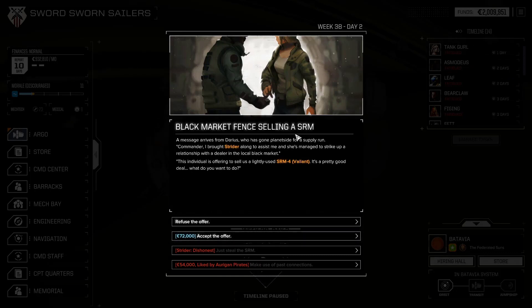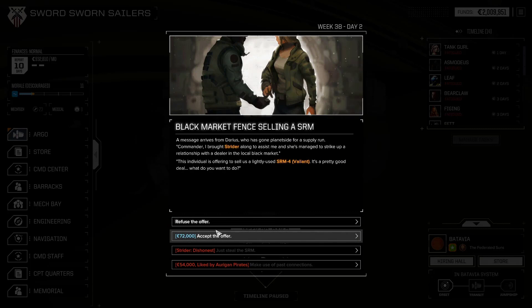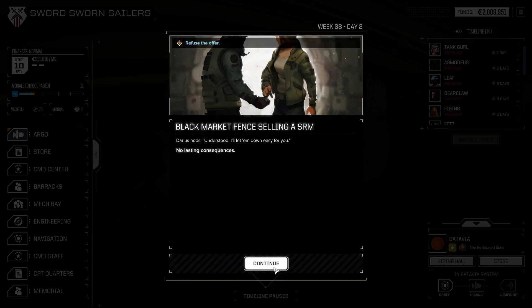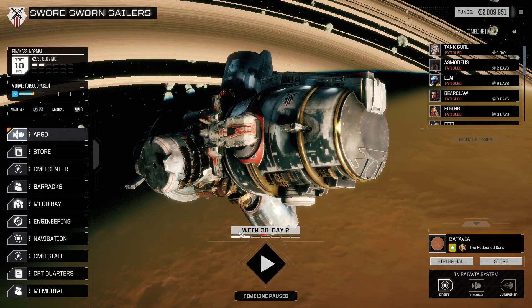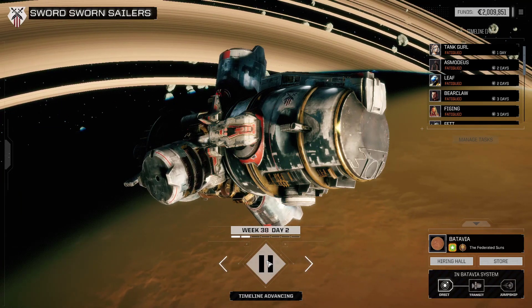There's a black market fence selling arms - they're selling an SRM4 Valiant: nine damage instead of ten per missile, 100% crit chance, interesting, for 72,000. No - just steal the SRM? Make use of past connections? We're liked by the Davion but not the Oregon Pirates - no one likes us apart from Davion. I don't think it's worth it; I don't necessarily need one. There is an argument for putting it in the Thanatos, but I don't think we need to do that.